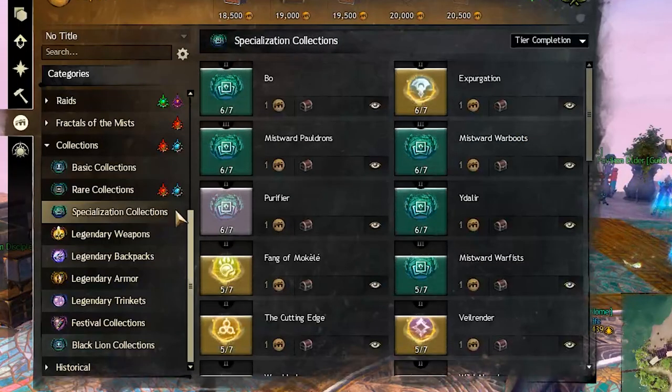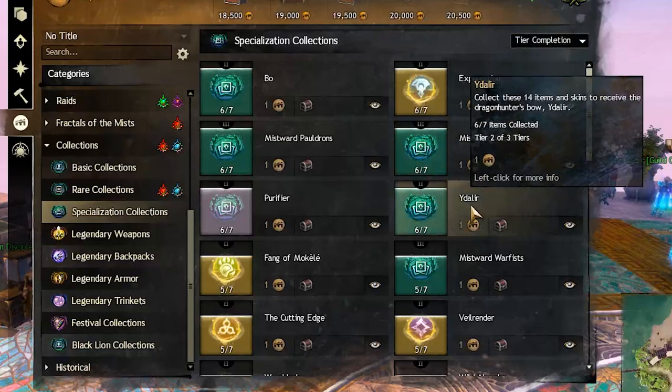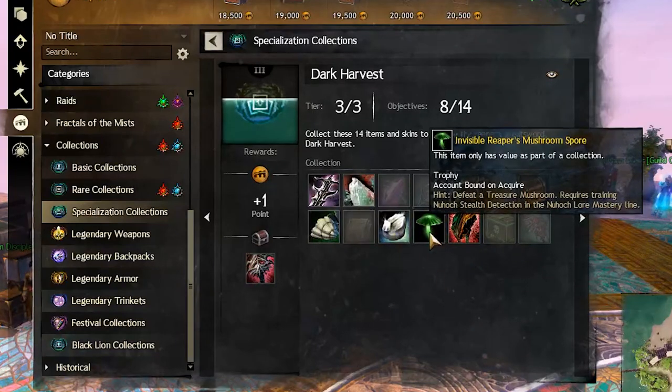There are a total of 9 variations for this item, 1 for each elite specialization achievement. You can get any of them as a random reward, but the priority will be for the class you did the event on. For example, if you did the event while playing Reaper, the priority will be for the item needed to finish the Reaper achievement. You will only get those items if you already started the achievements they are needed for.